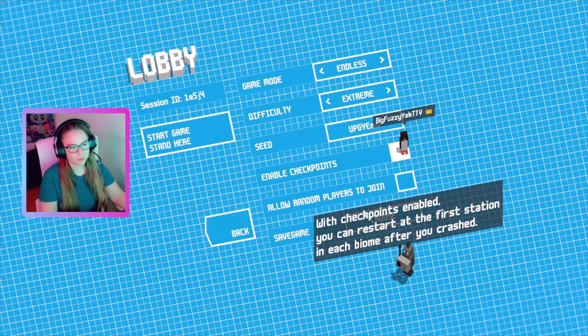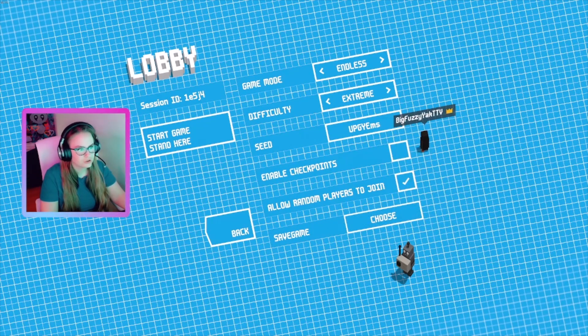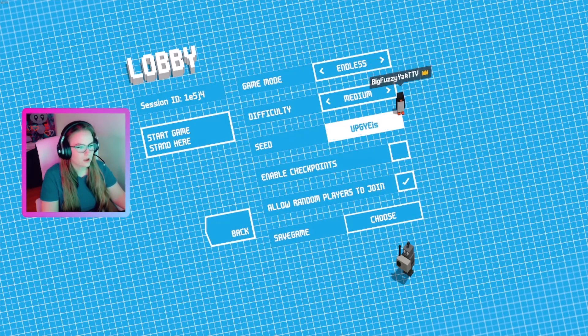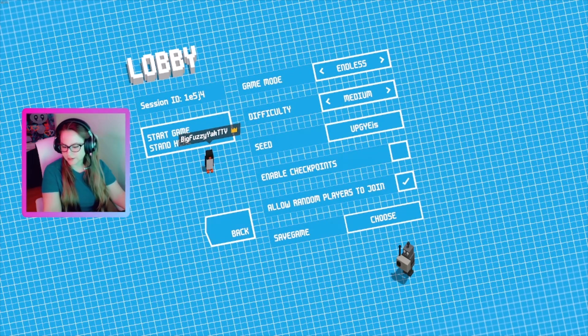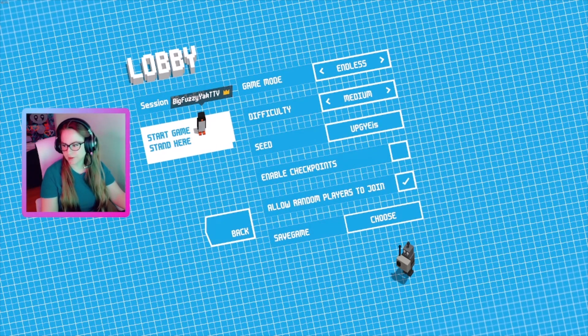Here you can enable the checkpoints, and then here you can allow other players to join. I'll just put it on medium for now, on endless. The goal on endless mode is to get your train to the train station — it just keeps going.